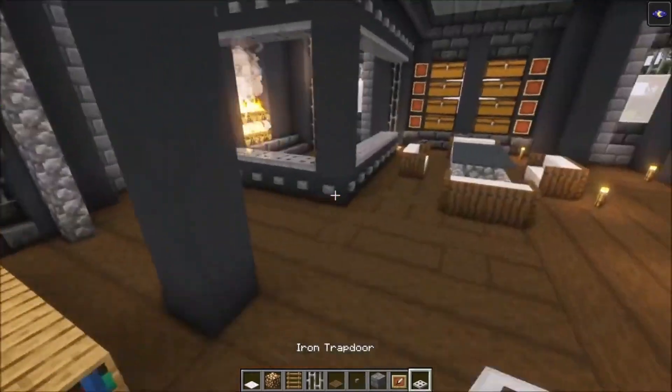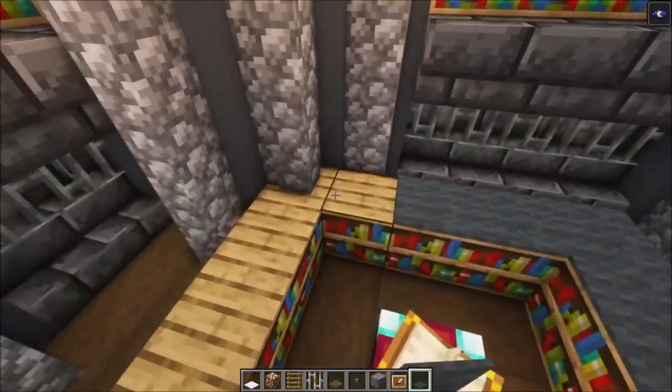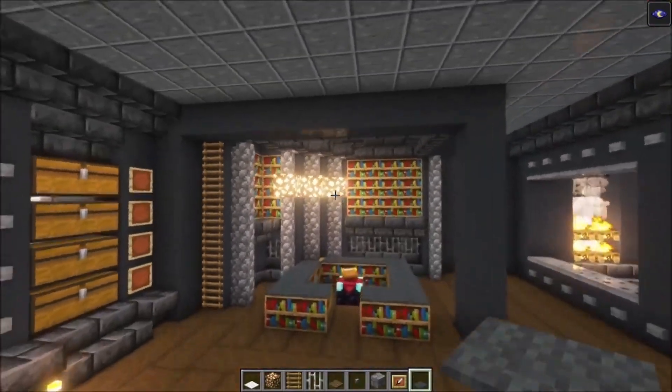Then, once you've got that, you want to take some carpets and place them on top of the bookshelves, just to darken this area a little bit.